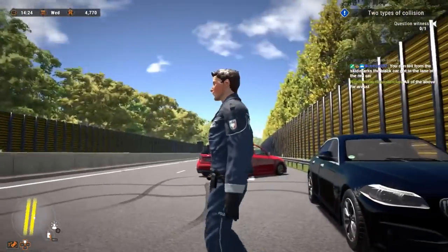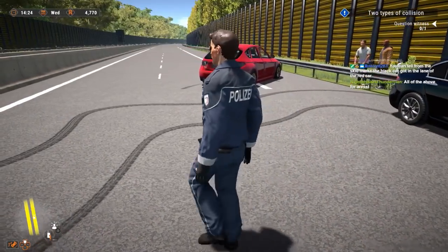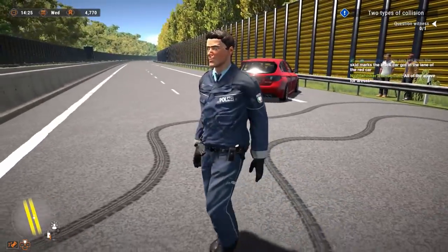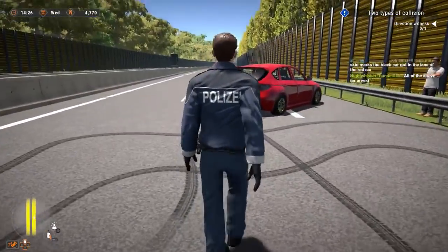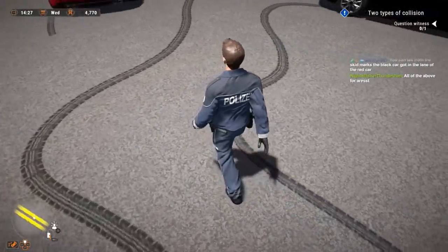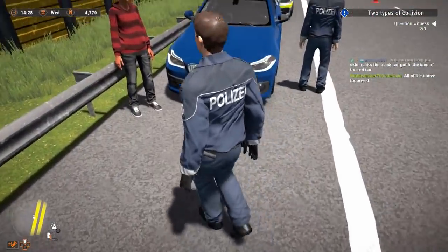You can tell from the skid marks the black car got into the lane of the red car. You're right, because the red car was just in this lane, but the black car traveled all the way across. Good observation, Bobby. Proud of you.